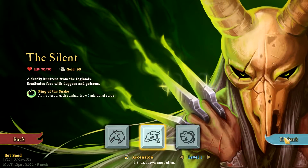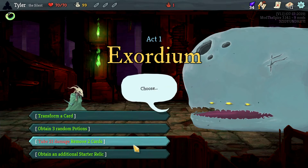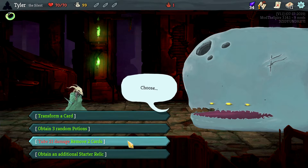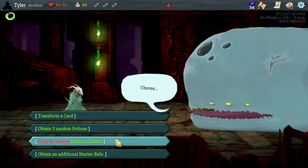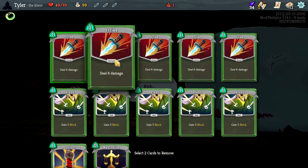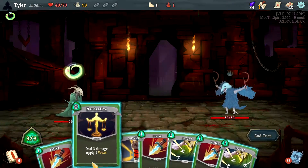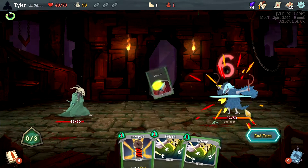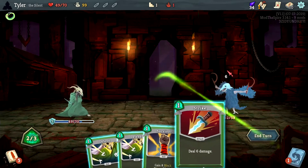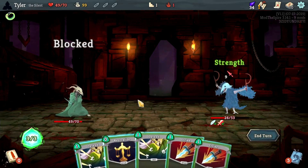Hello there friends, welcome back — more Slay the Spire Ultramide Edition, playing as the Silent today. Good run last time, had a fun time. We literally did the exact same thing last time — removing two cards, taking 21 damage. There's a part of me that's like, if it ain't broke, don't fix it. We had a fun time rocking the minimalist strength deck.